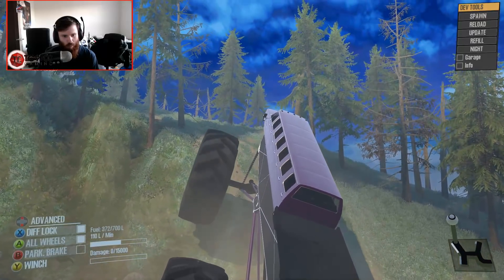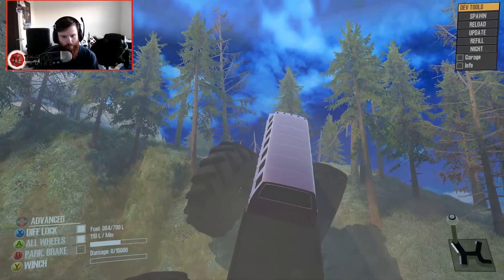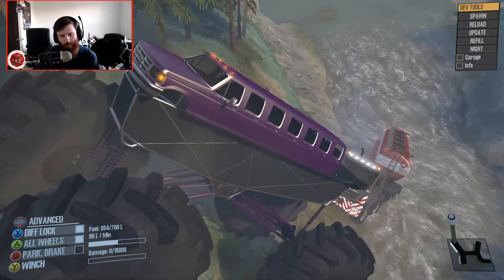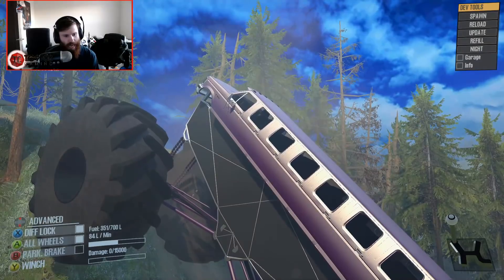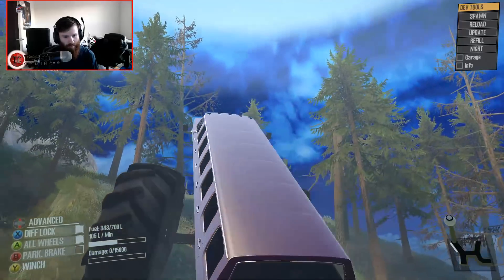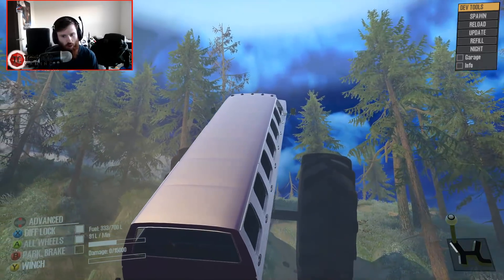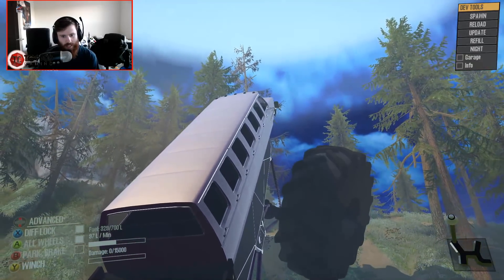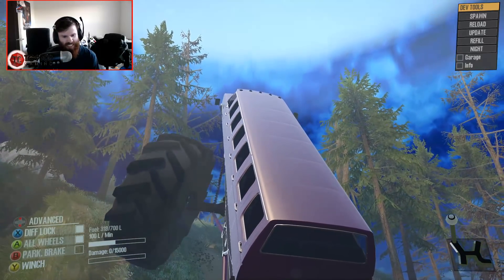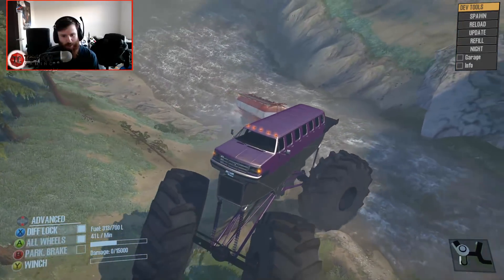New question: can we go up a cliff that doesn't have water on it? No, it doesn't appear that we can. It is so close, but it can barely do it. It can barely do it. We have maxed this thing out in terms of capability, I think.